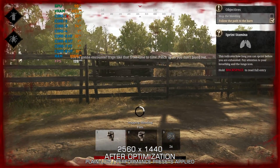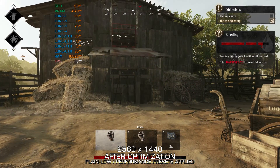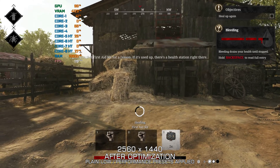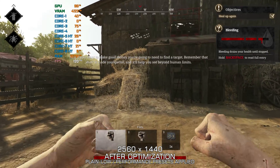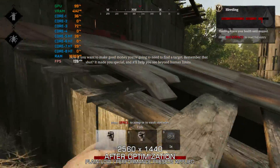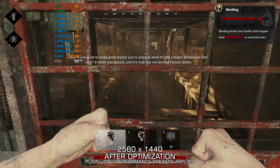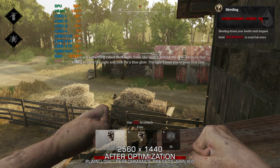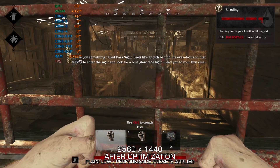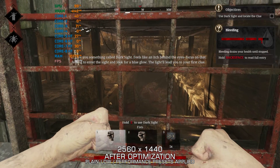You're gonna encounter traps like that from time to time. Patch up so you don't bleed out. I gave you that first aid kit for a reason. If it's used up, there's a health station right there. Now, if you want to make good money, you're gonna need to find a target. Remember that shot? It made you special, and it'll help you see beyond human limits. It gave you something called dark sight. Feels like an itch behind the eyes. Focus on that feeling to enter the sight and look for a blue glow. The light will lead you to your first clue.